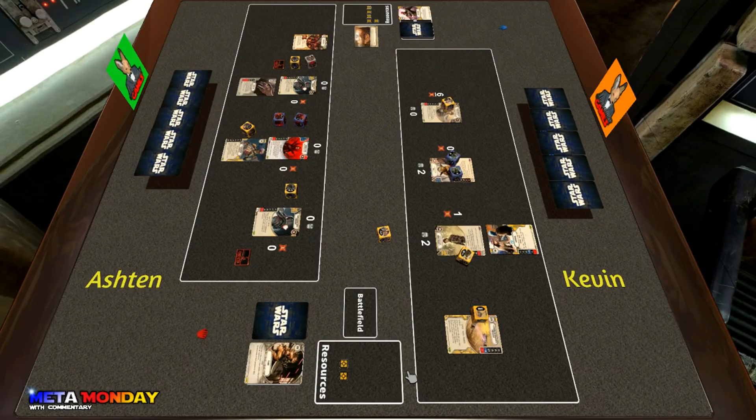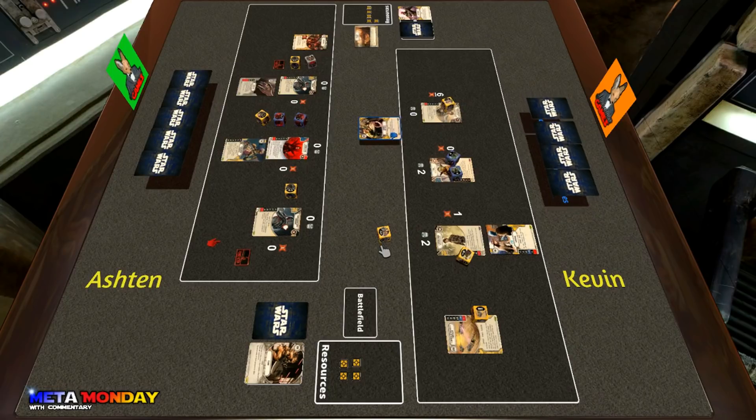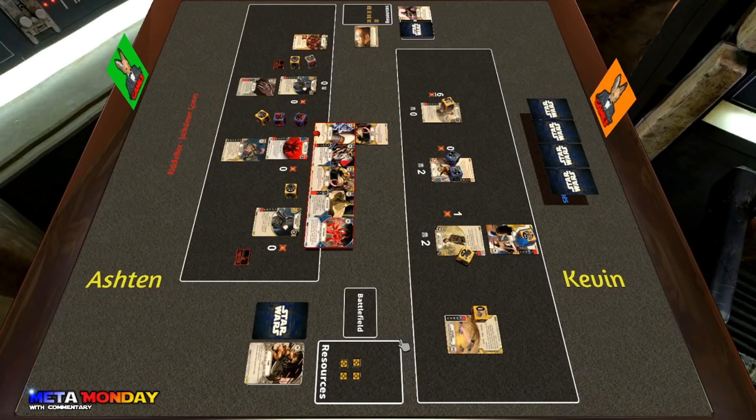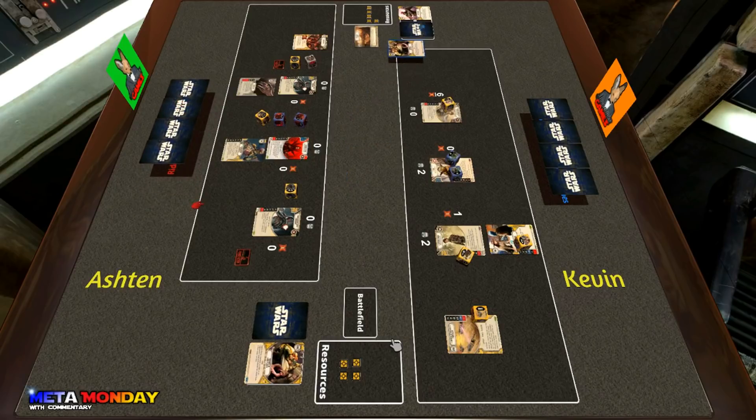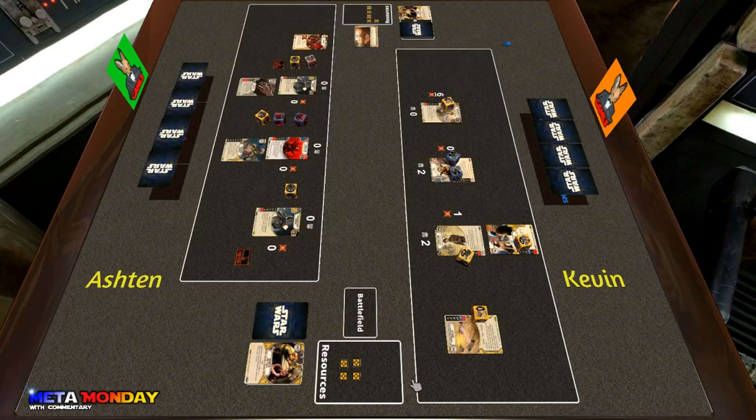Both players draw up new hands and we are into round two. Kevin has control of the battlefield and still has that Bartering die. He starts off with Friends in Low Places; Ashton's hand looks pretty good. Kevin takes the Friends in Low Places from him — in most cases people would go after the Witch Magic, but since Kevin is not dealing damage to Ashton, that's a pretty good play.